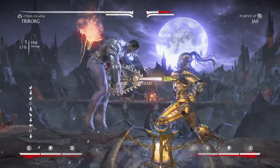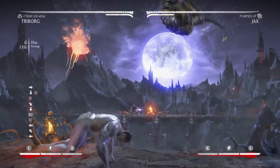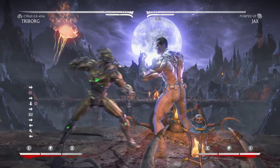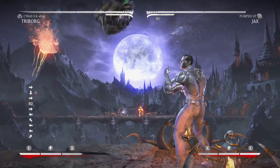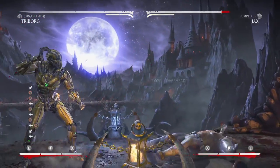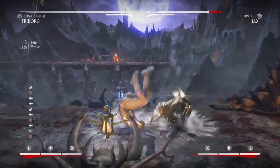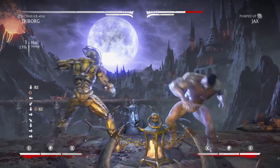Now with the saw — the saw doesn't do that much, so I don't really use that attack much. Now it's time for the throw. The throw is like a grab in the air. First you need to start it up — that grab. That grab is an awesome move.